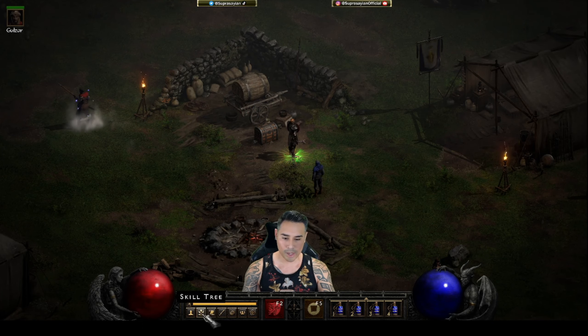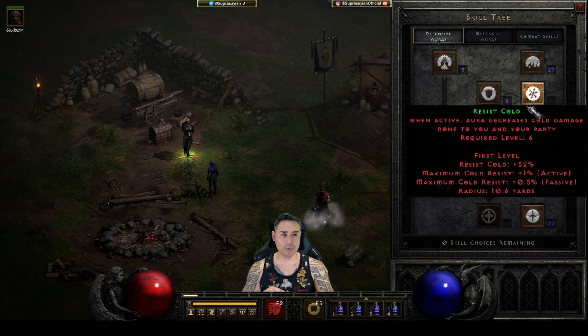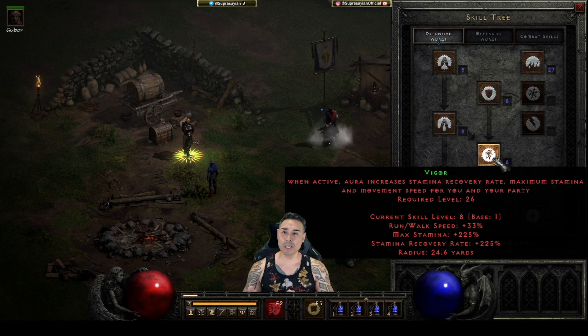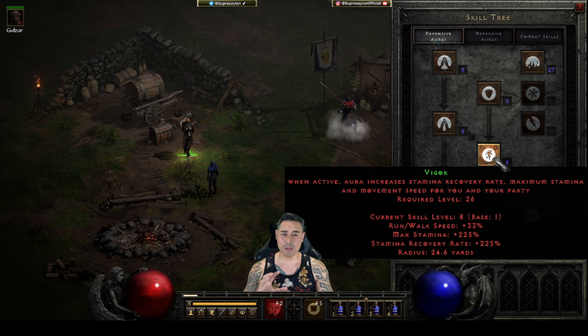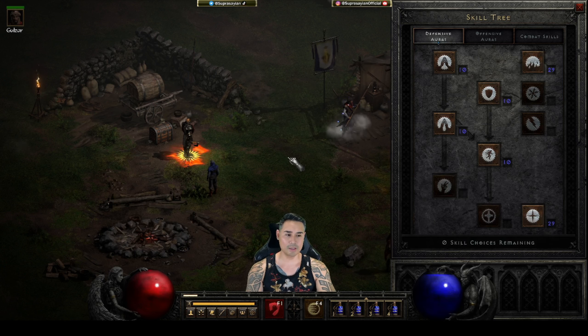Let's talk about the skill tree. This build is pretty much a traditional Auradin build and I use holy fire items primarily, so I max Resist Fire and Salvation - that's 20 hard points. I have four points to get Vigor because when I fight casters who have a lot of absorb, I know they're pumping res but neglecting their damage reduce. To exploit that weakness I'll use my Grief zerker axe, pop Vigor, and try to desync - that's how I handle that matchup. Ignore Meditation - that's just because I have it on my stick; as soon as I swap it out it's gone.